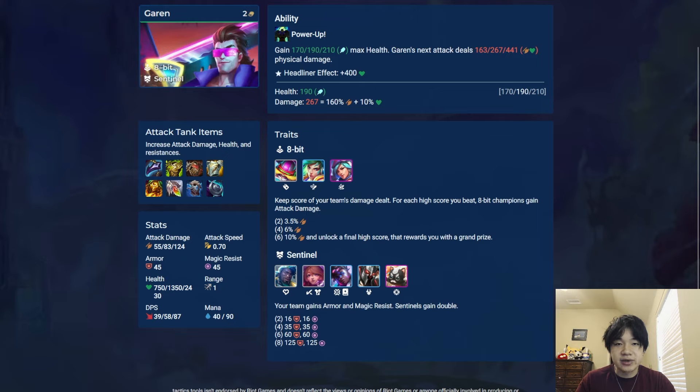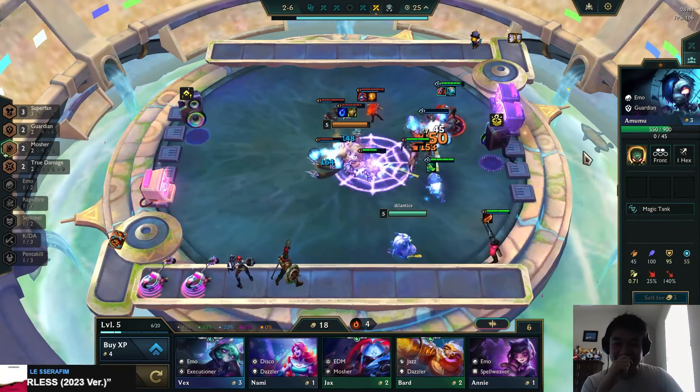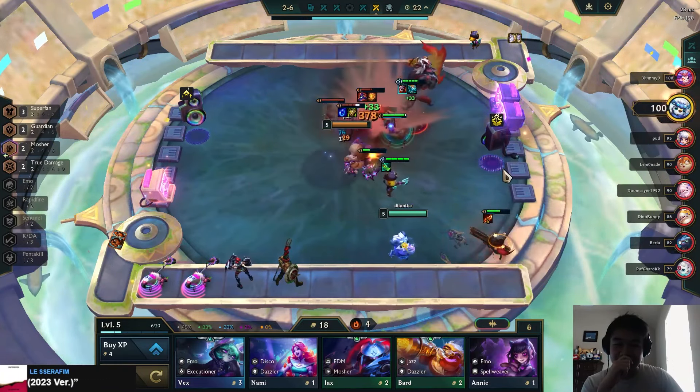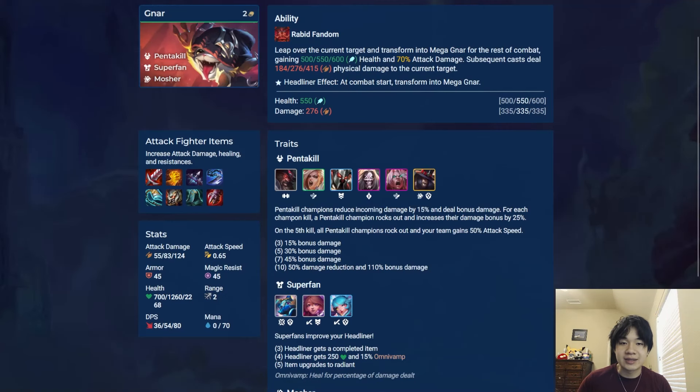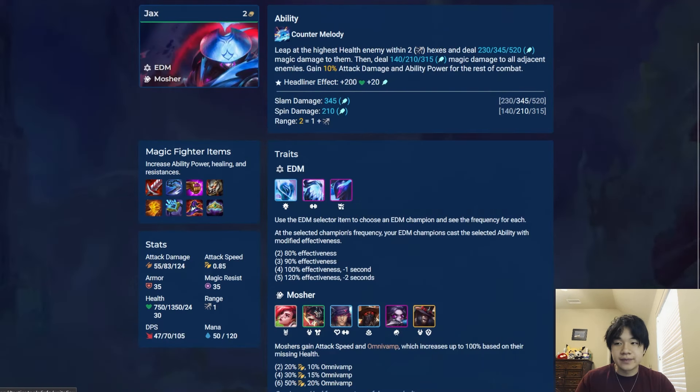Garen is an AD tank whose cast grants him temporary max health and makes his next attack deal bonus damage. His headliner gives him bonus health. Gnar is an AD fighter who transforms into Meganar, giving him bonus health and AD. As Meganar, his cast strikes for physical damage. His headliner effect makes him start combat as Meganar without having to cast first. Ragus is an AP tank who heals himself and then detonates, dealing magic damage and reducing the attack speed of enemies around him. His headliner gives him damage reduction and a damage multiplier. Jax is an AP fighter who leaps at the highest health nearby enemy, hitting them and nearby enemies and then giving himself bonus AD and AP until the end of combat. His headliner gives him bonus health and AP.